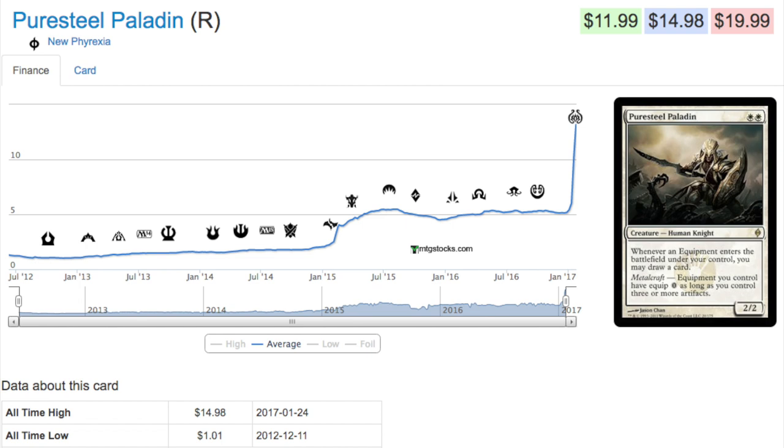Before the recent spikes it was relatively cheap, and one of the cheaper cards was Puresteel Paladin. Puresteel Paladin is a very good card for equipment — as long as you drop equipment, it lets you draw cards and equip for free. You want to drop as many equipments as possible, keeping your storm count extremely high.